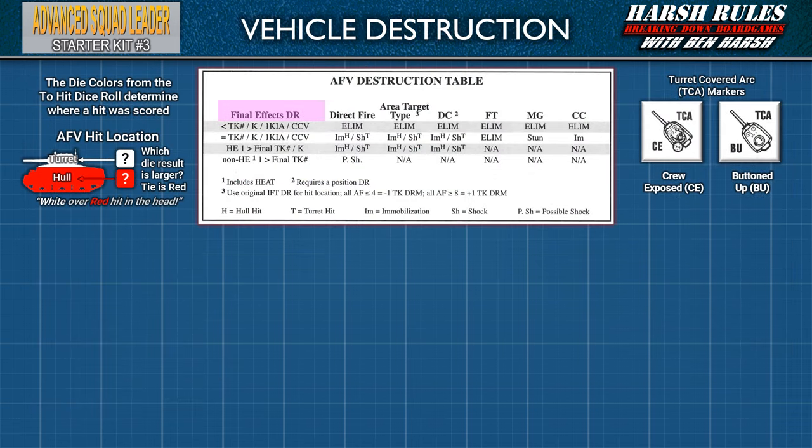The first column of the AFV destruction table compares the final effects dice roll versus the final to-kill number. The remaining columns specify which previous table generated the final to-kill number: direct fire, area target type, demolition charge, flamethrower, machine gun, and close combat. We will focus on direct fire. If the final effects dice roll is less than the final to-kill number, the vehicle is eliminated — regardless of a hit to the turret or hull.